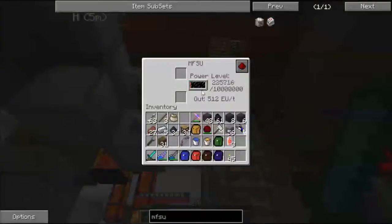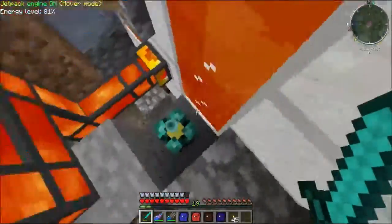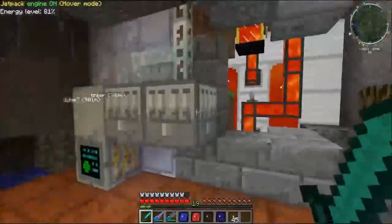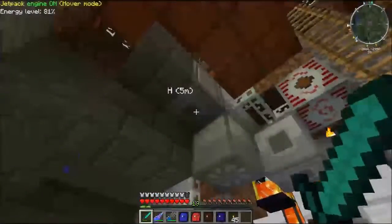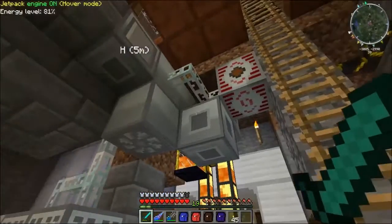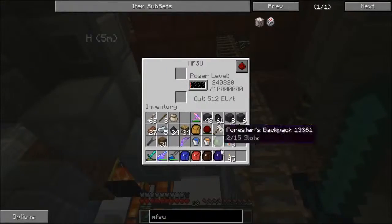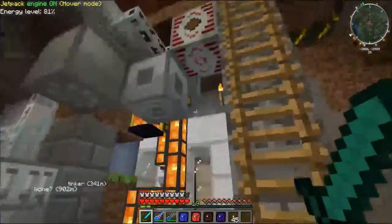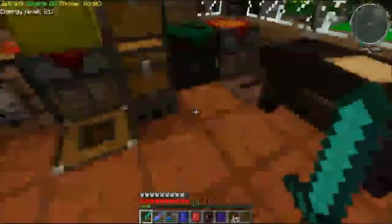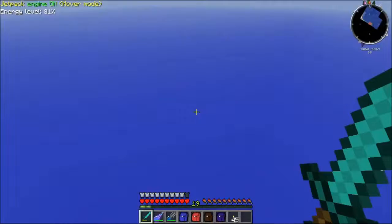I did build an MFSU and put a spot loader right here so that while I'm logged out I can at least be storing power. I managed to get this MFE fully powered, so I figured it wouldn't be a bad idea to have a lot of power storage on hand just in case. Most of my other subtle progress has been made with the bees.